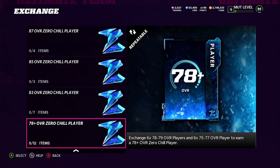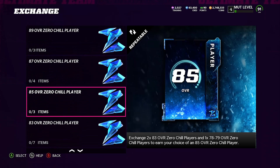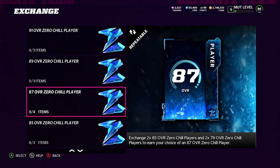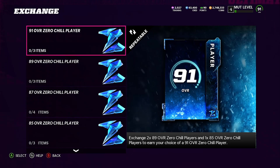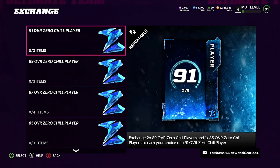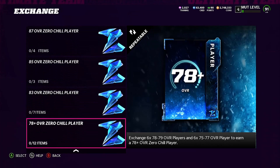It doesn't sound that great — sounds like a lot — but I definitely just wanted to test it out to see if it's actually worth it. If you pull a 78 or 79 you pretty much lose all your coins. If you pull an 83 you're losing 2,000 coins. If you pull an 85 you're breaking even. If you pull an 87 you're making 3,000 coins, an 89 you're making 10,000 coins, a 91 you're making about 20,000 coins, and a 93 you're making about 50,000 coins — that's where the market's at right now.